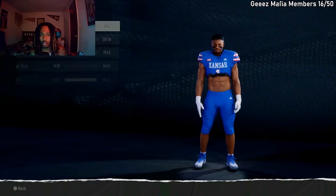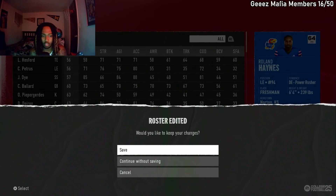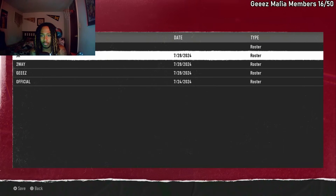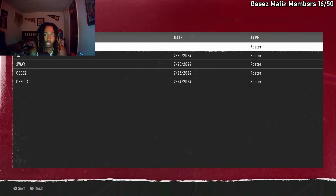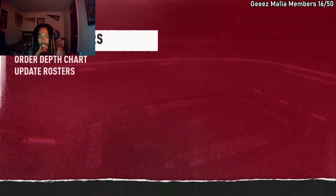After you edit your player physique and all that drip, boom, you can just back out. Then you can press R3 or just press circle and it's gonna ask you to save it. So you're gonna press save. See, I already got about three files with two-way players. Press no, and then you can just save this to whatever file you want. File saved successfully.